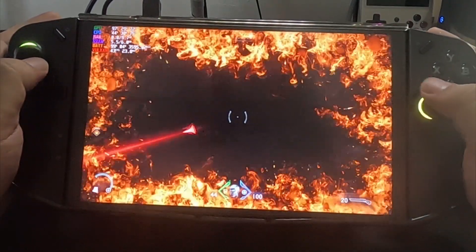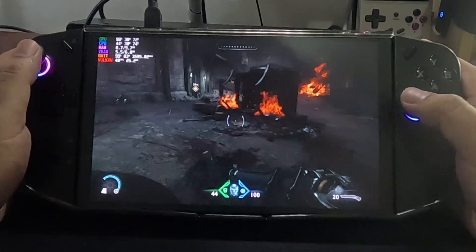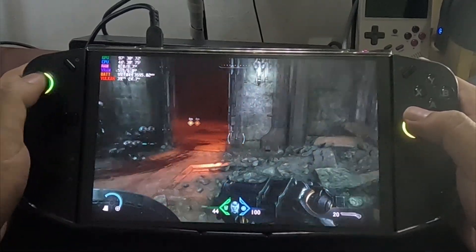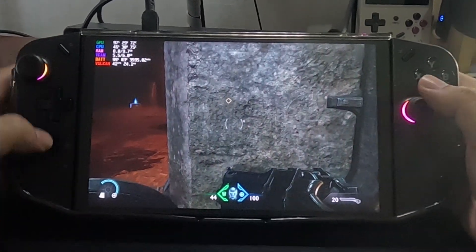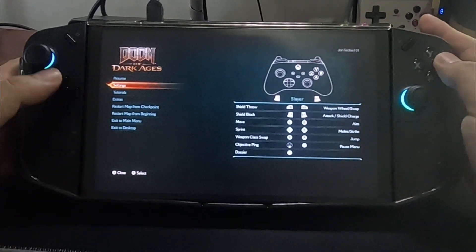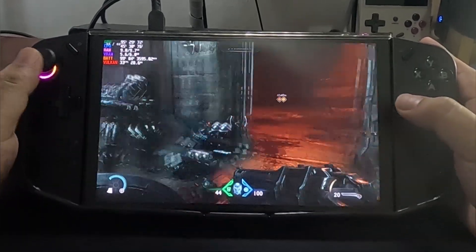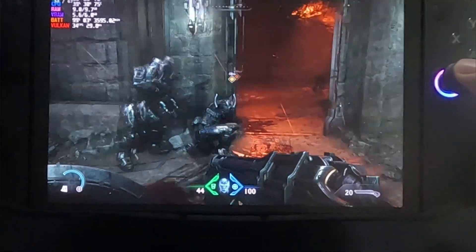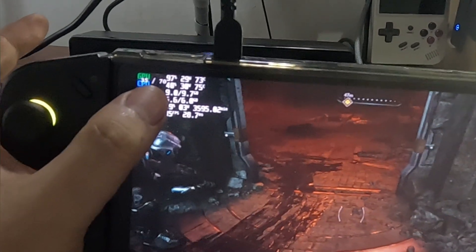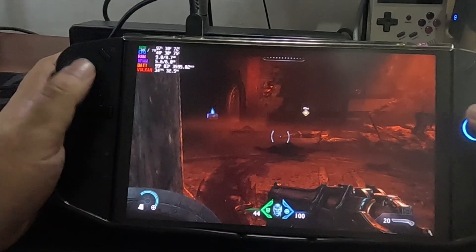Pakita tayo sa building. Mapapansin nyo nasa 30 to 49 FPS tayo. Pero pag in-on natin yung lossless scaling, papalo tayo ng around 60 plus. So ayun — nakita nyo, smooth na yung images natin. Mapapansin nyo 34 pa rin sya, pero yung pinakamaliit na is nasa 68 sya. Yun yung actual frame rates natin — kaya smooth na yan.